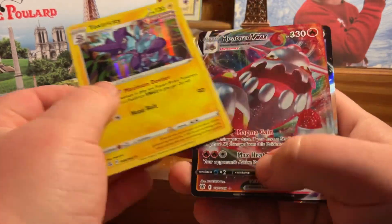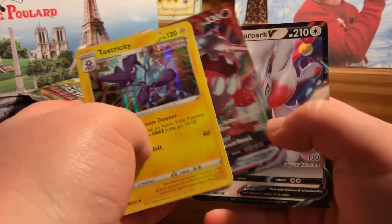Half of those packs were good — we got the Toxtricity holo, the Heatran VMAX, and the Hisuian Zoroark V. I hope you guys enjoyed this video — I'm literally sweating right now! That was insane. If you're looking for a Christmas present next year, this is definitely on my list. I not only got all the promo cards but I literally got great pulls. If you're looking for a Christmas gift, this would be on my list. Keep on gaming!